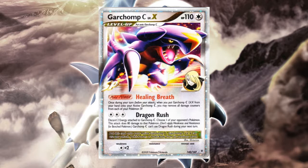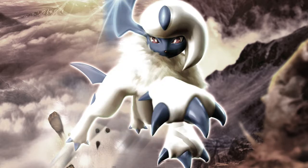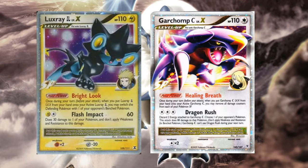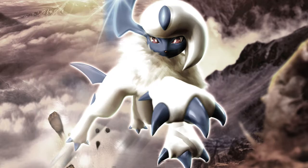Healing Breath could heal all damage from all Pokémon SP for no cost, making it a staple too good to pass up. Dragon Rush, powered by Double Colorless Energy, was a merciless 80 damage snipe for one attachment — too fast and too much, giving anything weak to Colorless almost no chance. Working alongside Luxray GL Level X, these two could attack and disrupt whatever they wanted, essentially winning before the opponent had a chance to do anything.